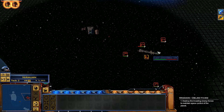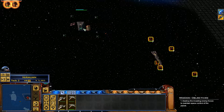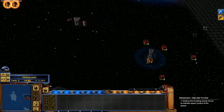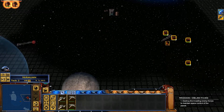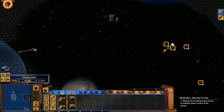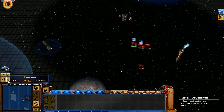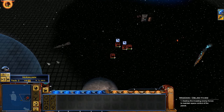Looks like this level one space station is basically keeping it real — it's able to attack, no problem. Here comes the other guy back. Switch targets on him. I'm going to save the ion cannon blast for the Venator, which has to come in sooner or later.